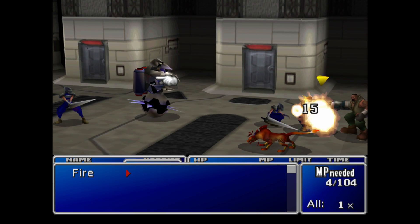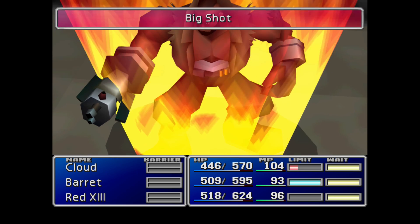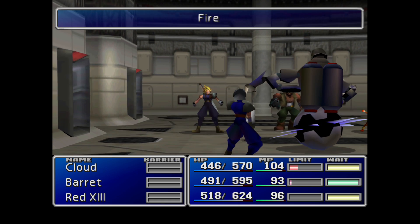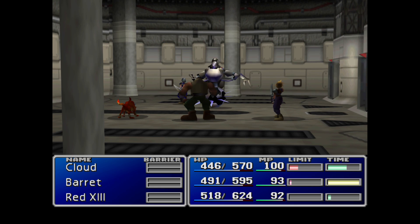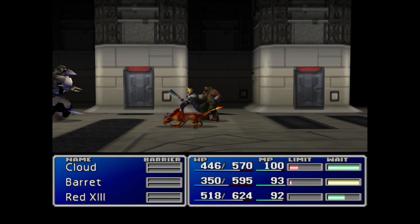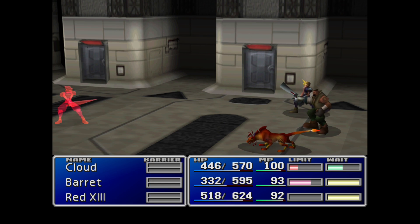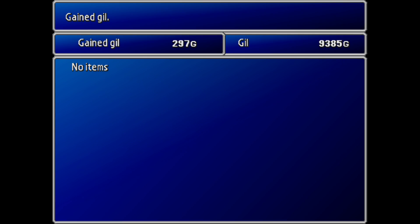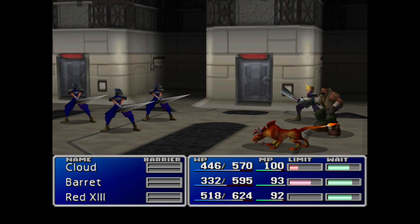Don't forget you can continue to steal from these guys if you want to, but let's just take care of them as quickly as possible. Bolt 2 is pretty nasty, isn't it? The enemies are starting to get a little bit stronger now — we're taking quite a bit of damage, having to actually pay attention to healing as well, which we haven't had to do for a while. It's interesting; some of the regular enemies in this game can hurt, but the vast majority of the bosses are actually quite simple. One of the things you'll notice as you play through the game is that outside of a few exceptions, most of the bosses in Final Fantasy VII are not all that challenging.